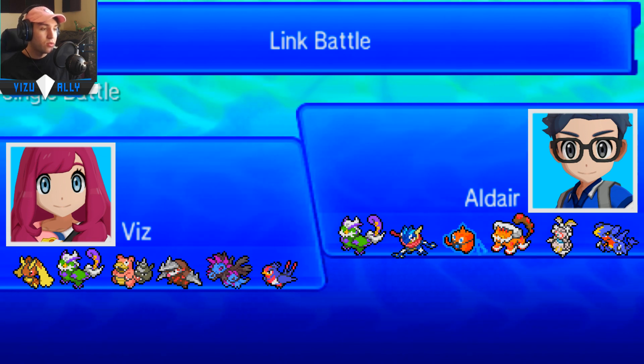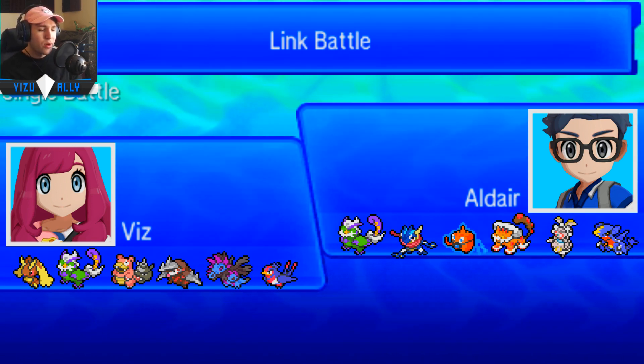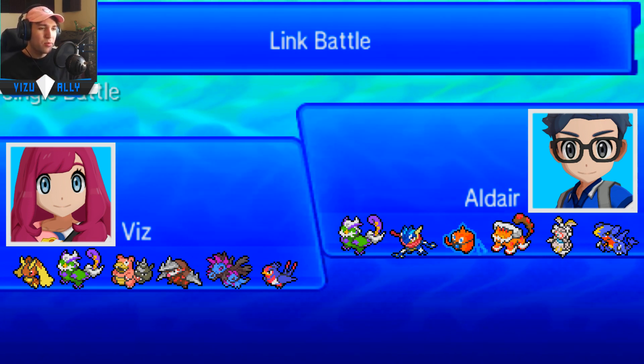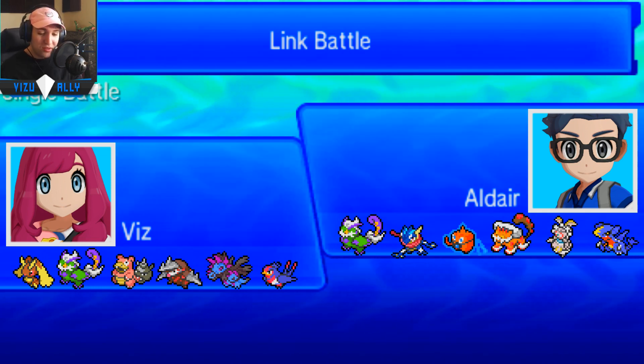He did play pretty well — he was double switching with Magearna, predicting me to go into Excadrill. I was playing pretty safe, just to feel him out. I didn't really want to make too many risky plays because I felt like I had the advantage with Lopunny, and I just didn't want to risk it. I probably should have just gone straight to Dark Z on Rotom Wash honestly, instead of Earth Power. That didn't work out. That's going to be GG.